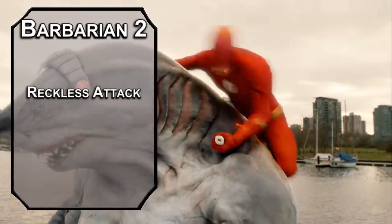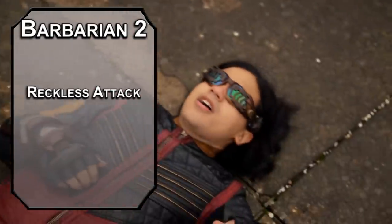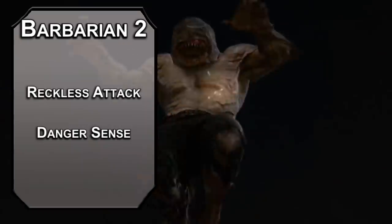Second level barbarians get Reckless Attack, letting you make your attacks with advantage as long as you don't mind giving your enemy advantage on attacks against you. Don't think of it as a tactical thing — you're not a tactical guy. It makes you hit more. You like hitting. Hit more. You also get Danger Sense, giving you advantage on Dexterity saves against traps and spells you can see. Normally I talk about fireballs here, but I think in the ocean, nets are a bigger threat.